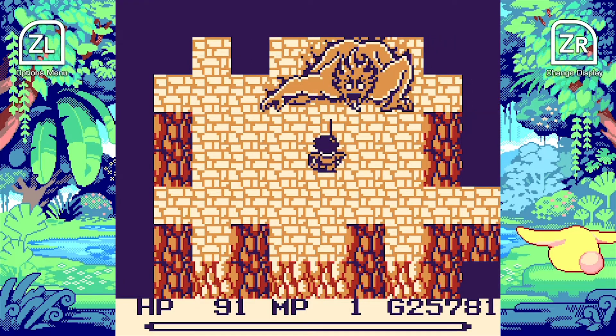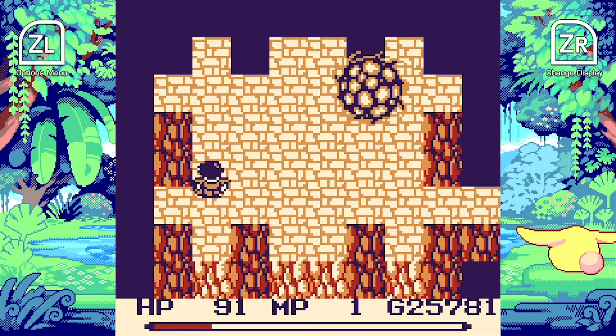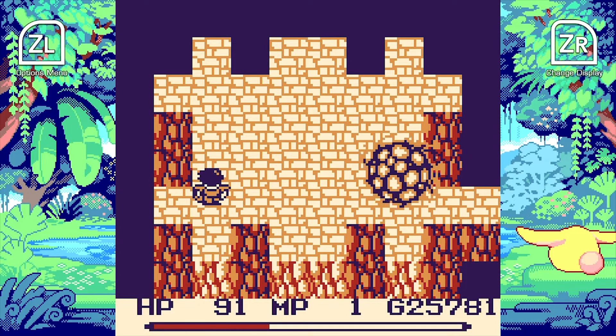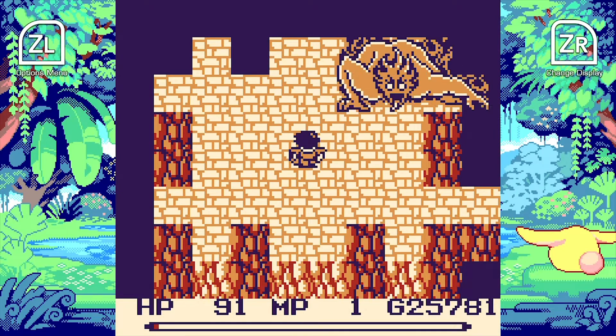One fun thing to do with old games is go back and look at the concept art to see how they transformed that beautiful artwork into these little 8-bit sprites. It's always fun to see all the detail and how they were able to translate that to the limited hardware available.